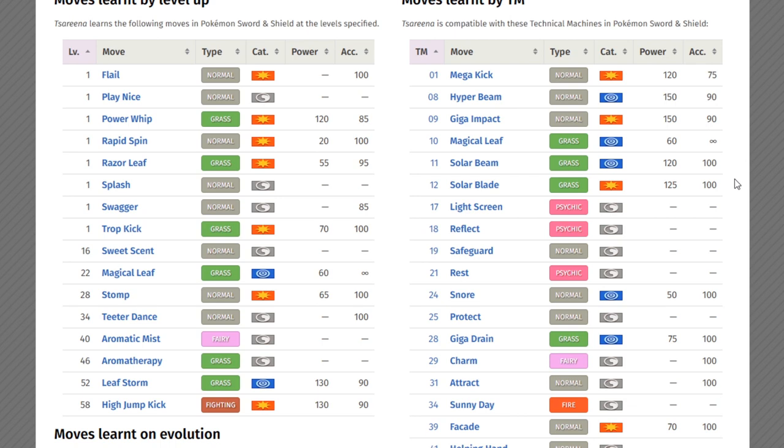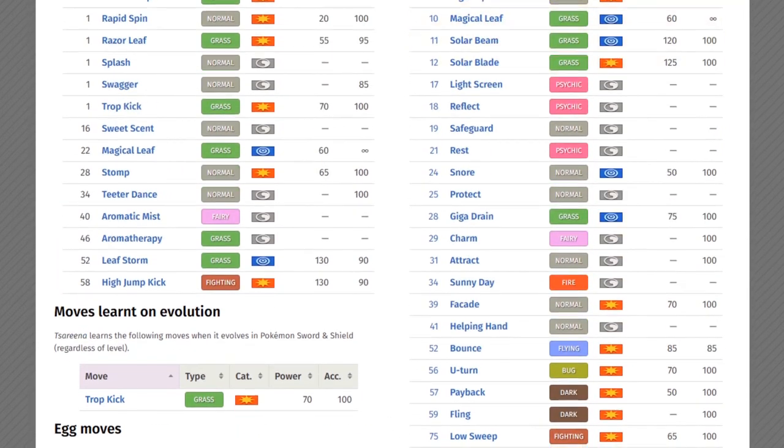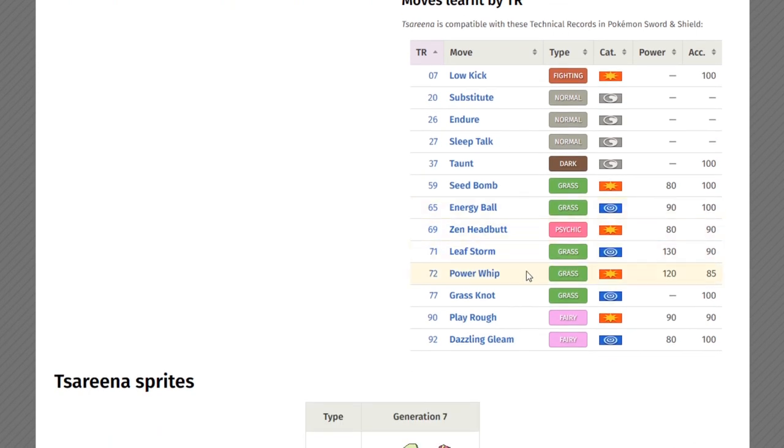Don't run Solar Blade or Solar Beam if you're fighting in weather wars, though — anything other than Sunny Day, like hail, rain, or sandstorm, will cause Solar Beam and Solar Blade to lose about half their power. If you don't want to run those, you can also run Power Whip or Seed Bomb — a bit more power than Trop Kick but without the Attack stat drop.